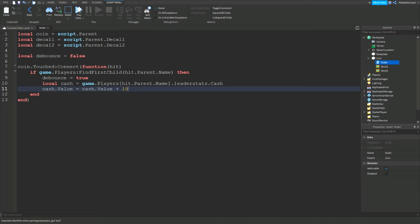Cash value plus 10. The 10 here is just the amount that you want your players to get when they touch the coin — this can be whatever number you like. I want to give the players 10 cash when they touch the coin.